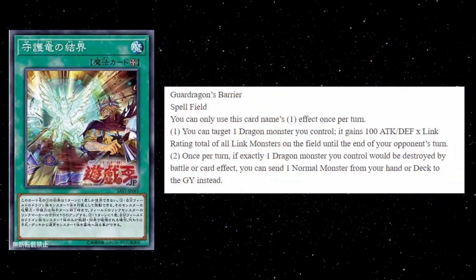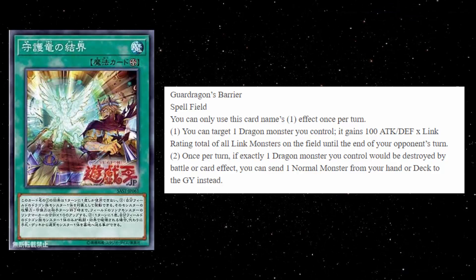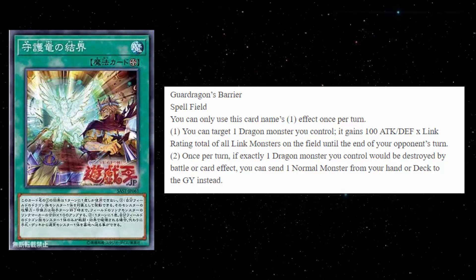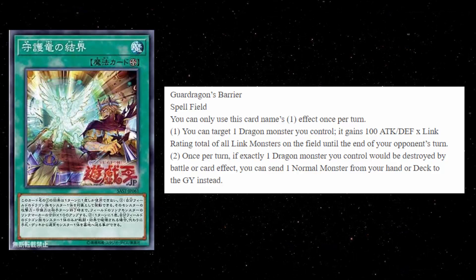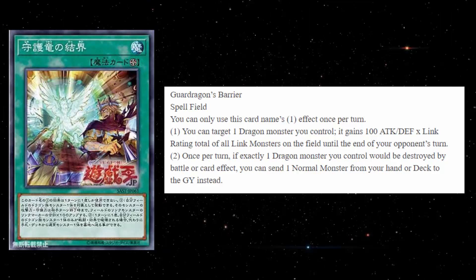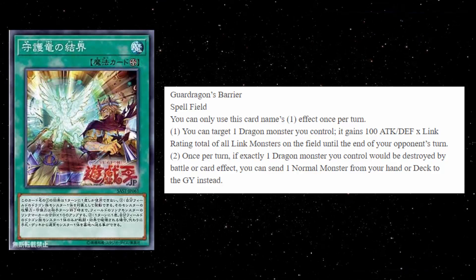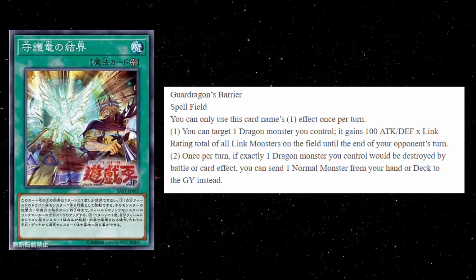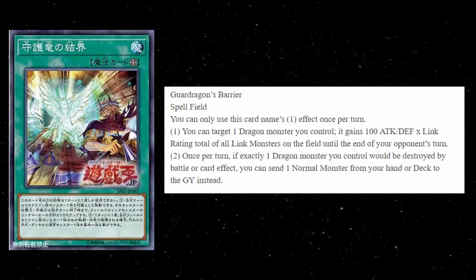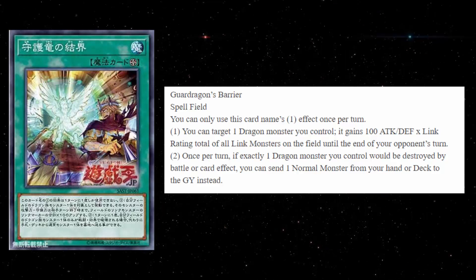Next up is Guard Dragon's Barrier — this is a field spell and the first effect is a hard once per turn. You can target one Dragon monster you control: it gains 100 attack and defense times the link rating total of all link monsters on the field until the end of your opponent's turn. That counts link monsters on your opponent's side of the field as well, which can be incredibly powerful if your opponent has a Link 4 and a Link 3 — that's 700 attack gained without even having any link monsters on your own side. Second effect, once per turn: if exactly one dragon monster you control would be destroyed by battle or card effects, you can send one normal monster from your hand or deck to the graveyard instead.